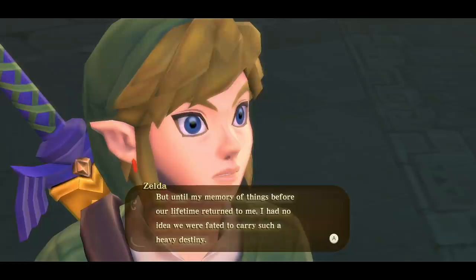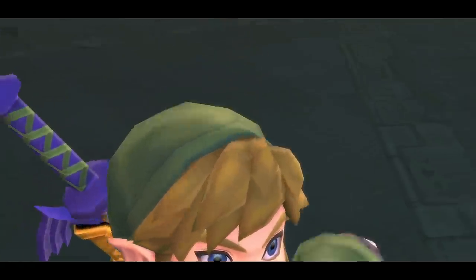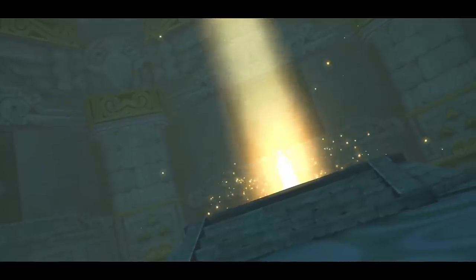Zelda admits: 'I knew that if it meant saving me, you would throw yourself headfirst into any danger without a moment's doubt. I used you.' Hylia is kind of a villain here. She says she can't begin to tell how sorry she is for pulling us into all of this, but this is war and the fate of the land hangs in the balance. To ensure the seal holds she will remain here in this time, deep in sleep for thousands of years. She says it doesn't excuse her actions but she's prepared to pay the price.